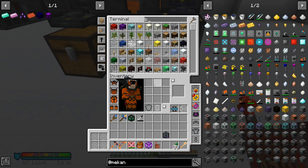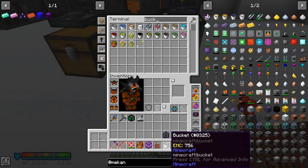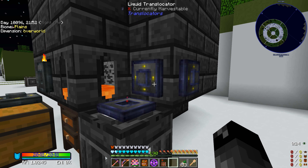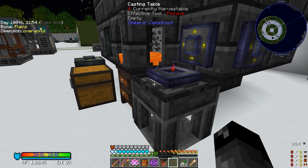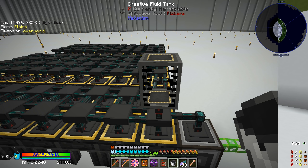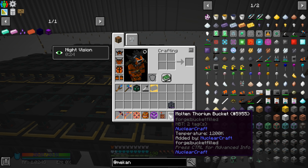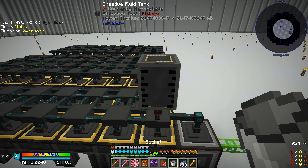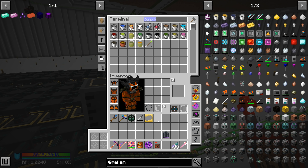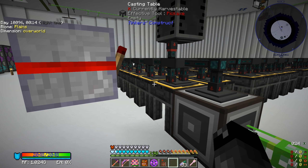We grab a bucket, put it right here, and when we get the melted stuff it'll fill up the bucket. Everything left over we'll just delete. Now we have our molten thorium bucket - right click it on there, right click an empty bucket back in case we need it for the future, and then get ourselves a redstone torch so this thing can transmit the redstone signal.